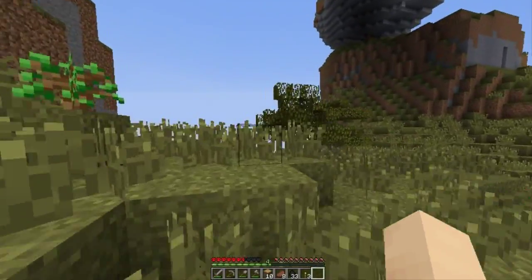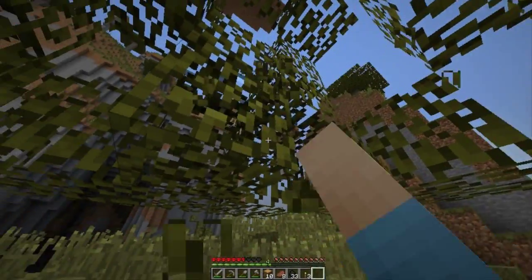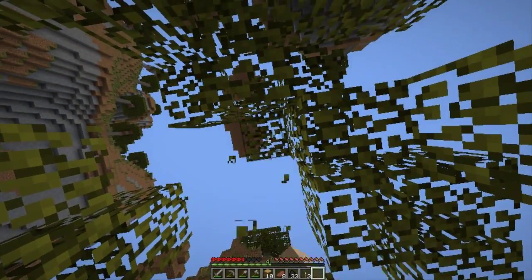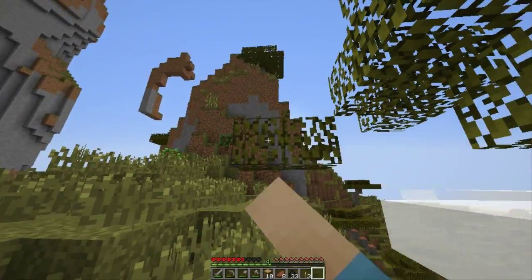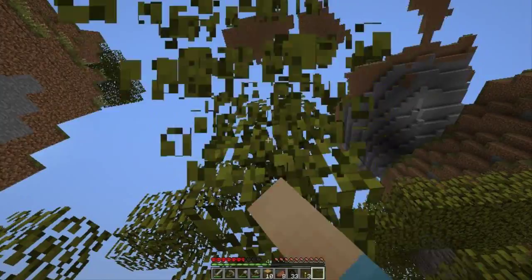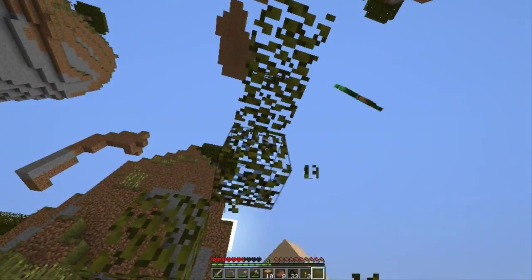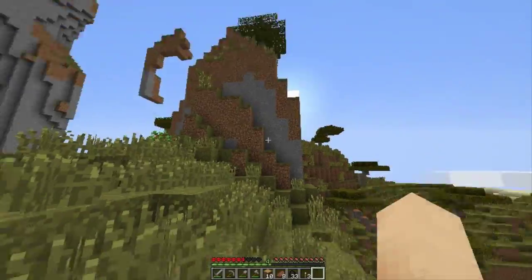Sorry about that text message. That tree doesn't look like it's gonna drop any apples and this one we need a sapling for. Break some of this — sorry, forgot my phone was on, I tried to mute it before we started. There's a sapling! Breaking leaves doesn't actually reduce the chance of getting apples — breaking leaves versus letting them decay, breaking leaves doesn't mean a lower chance of getting apples. I don't know where that myth started but it is false.